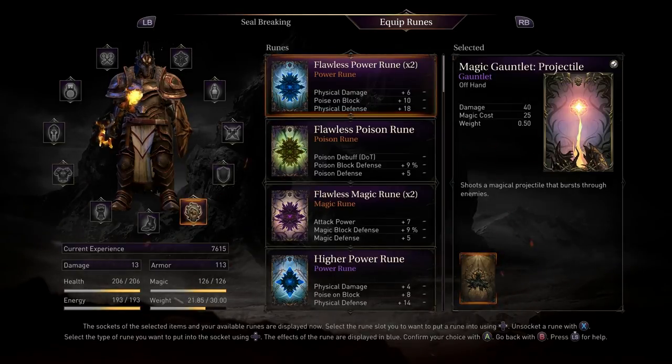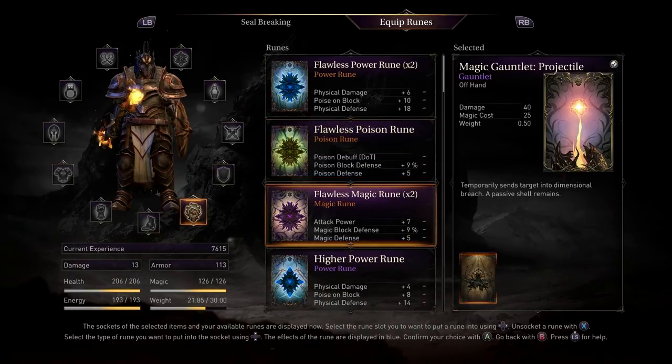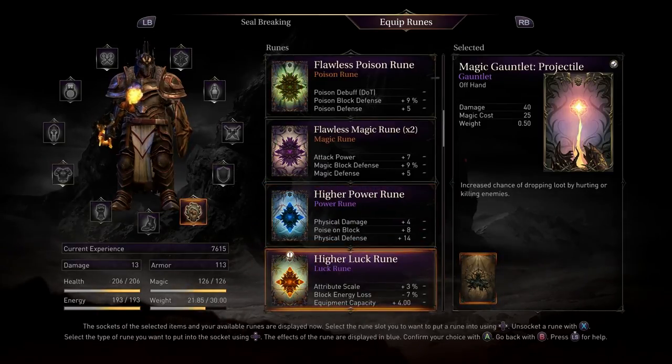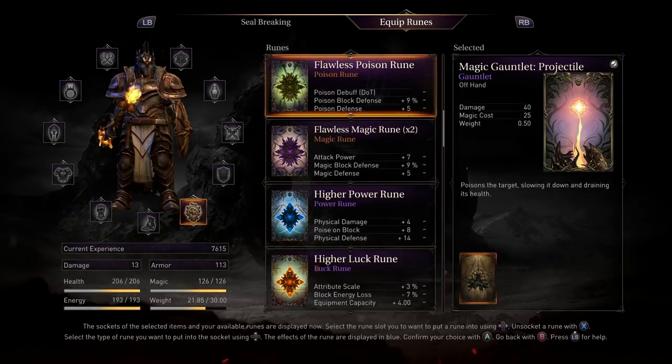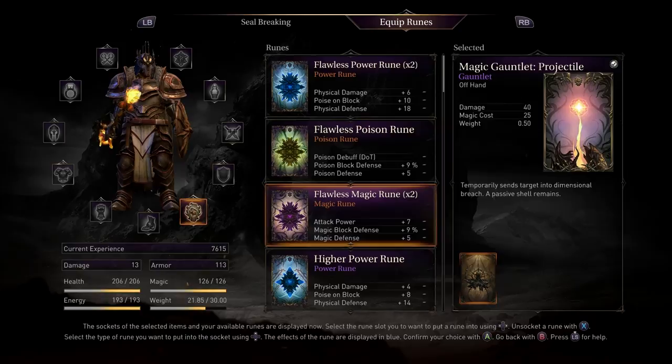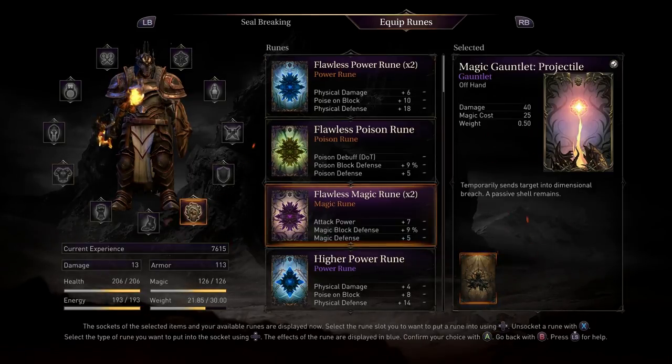Projectile - she's a magical projectile burst through enemies, so I guess it hits several enemies. I don't know if that's really worth it. Poison - target slowing it down and draining its health, that probably is quite good, but I'd like the poison rune on my main weapon as well. And then we've got temporary sense target into dimensional breach - higher luck, increased chance of dropping loot by hurting or killing enemies. I could put a lesser one on them, but I really like the poison one. If I had two I would use this. I think I'm gonna use this one since I have two - it sends them into a dimensional breach. I have no idea what that means but it sounds cool.